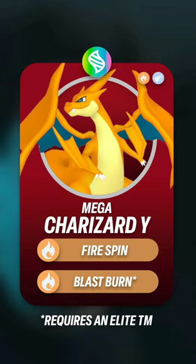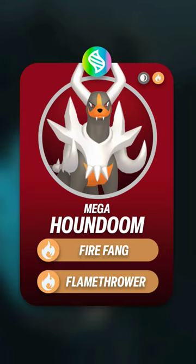As far as Megas go, Mega Blaziken, Mega Charizard Y, Mega Manectric, Mega Charizard X, and Mega Houndoom are your top options.